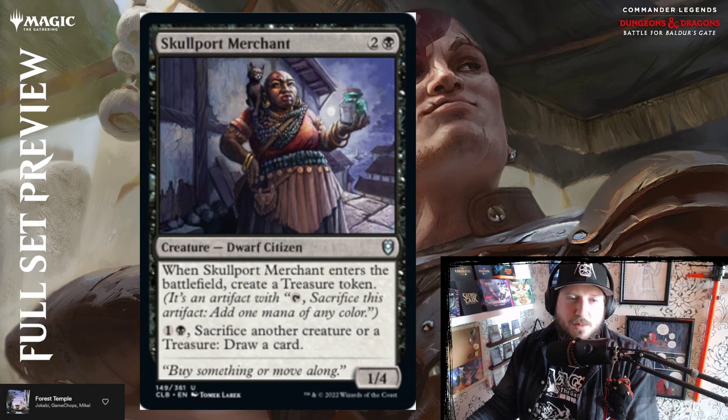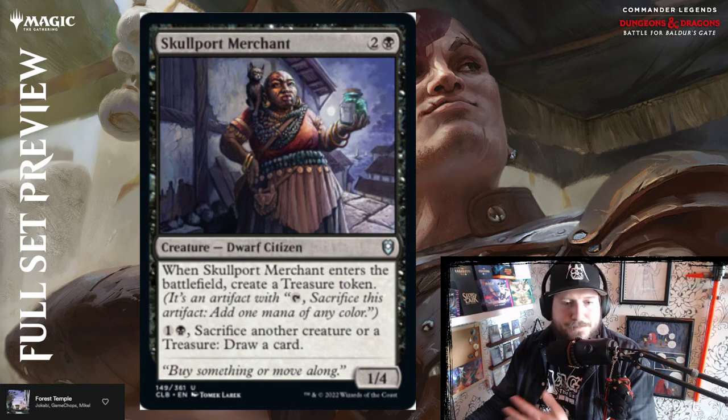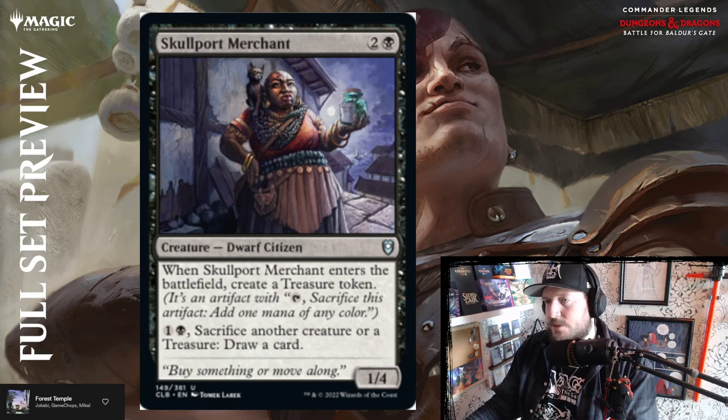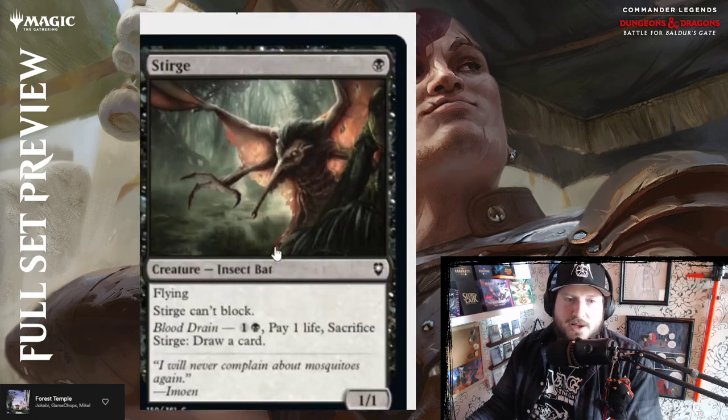So half the reprints are new art and half are the previously existing art — curious as to why they made those choices. Skullport Merchant reads two and a black for a 1/4 dwarf citizen: when it enters the battlefield create a treasure token, and you can pay one and a black to sacrifice another creature or treasure and draw a card. It's played in almost literally every black deck right now in standard, so reprinting it in this commander set makes sense.